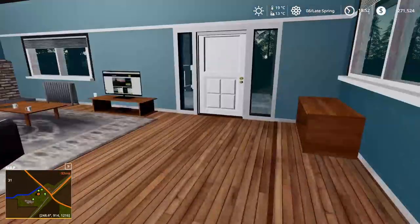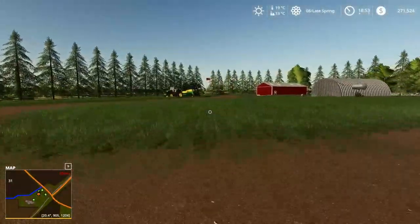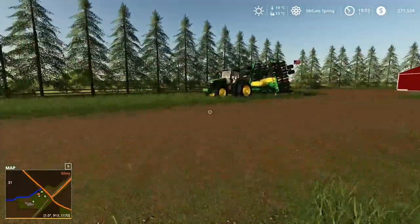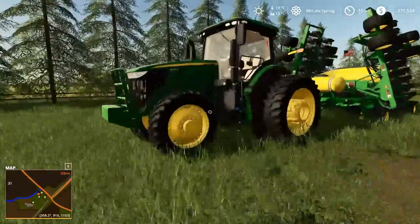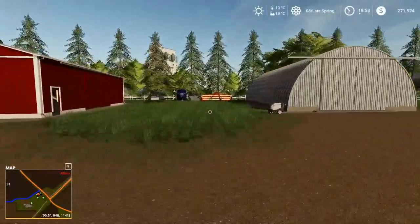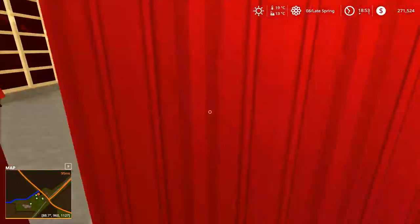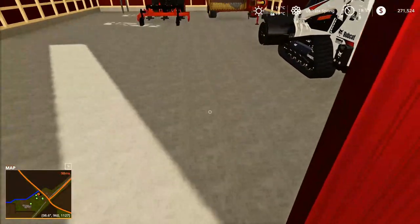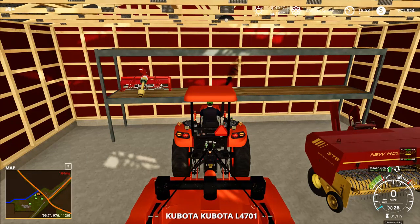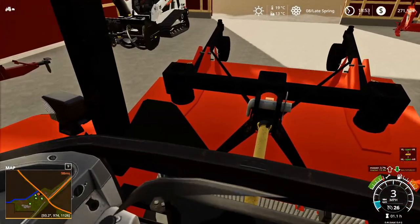We're gonna run out here and move some equipment first — I think that's the 7R, yeah, so we're probably gonna move the 7R at some point and move all this equipment so we can mow around it. We're gonna get our Kubota out here because this tractor we used to mow is personally one of my favorite tractors. I wish there were more Kubota's in farm sim but unfortunately there's not.